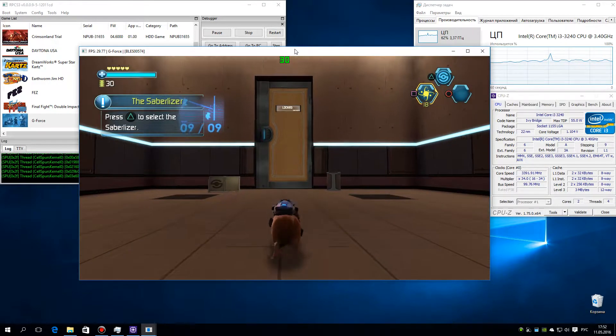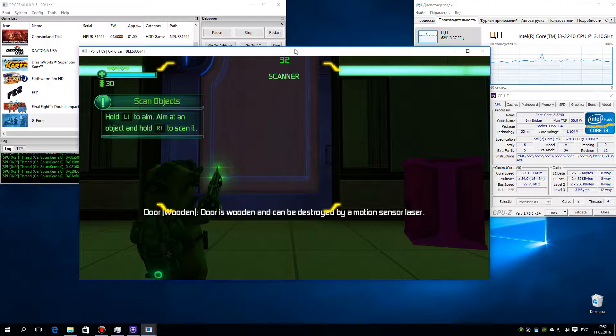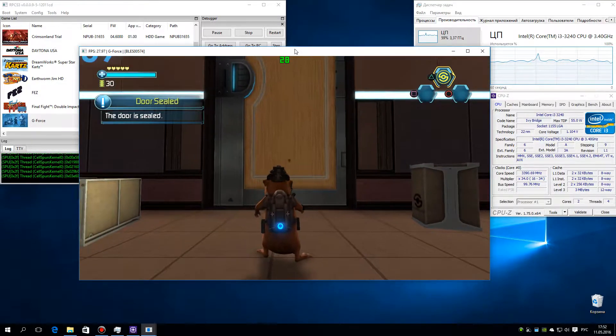Press the button to select the saber-lizer. Hold the button to aim. You can scan objects with the saber-lizer to gather information. The door is sealed.